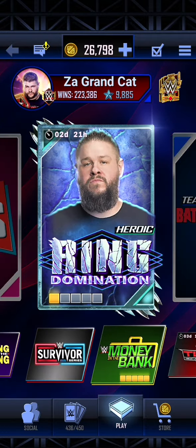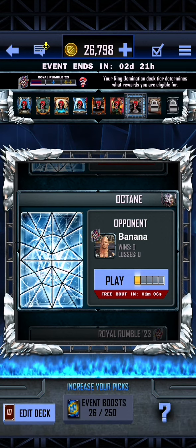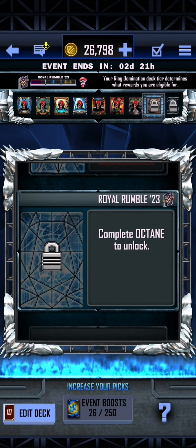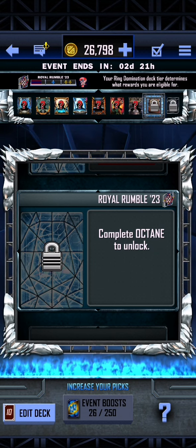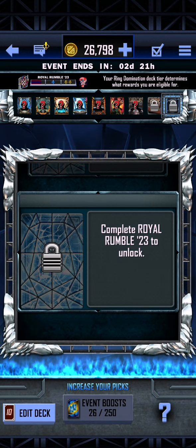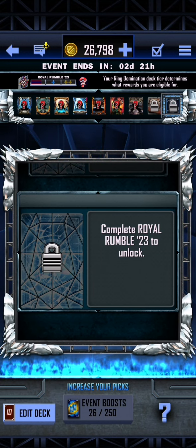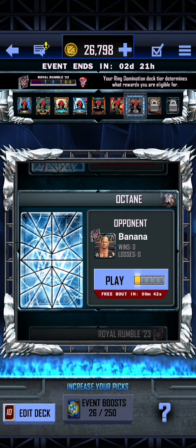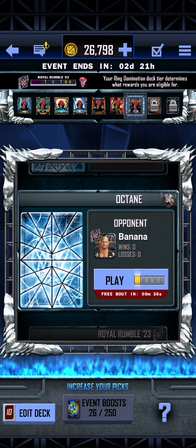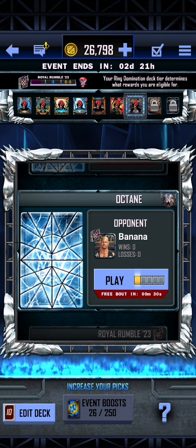I'm going to get back to playing Ring Domination, get myself the Octane Brock Lesnar, and make my way onto the Royal Rumble 23 Finn Balor — which should be a pro, though I haven't seen confirmation of that yet. Then we're going to get our single Heroic Kevin Owens, and we will be getting the second Double Heroic Kevin Owens from next week's Road to Glory. That's going to be it for this video, folks. I really hope you all enjoyed — if you did, give me a like, share and subscribe, and click the notification icon so you can see when more videos go up. We will see you all in the next video. Goodbye everybody.